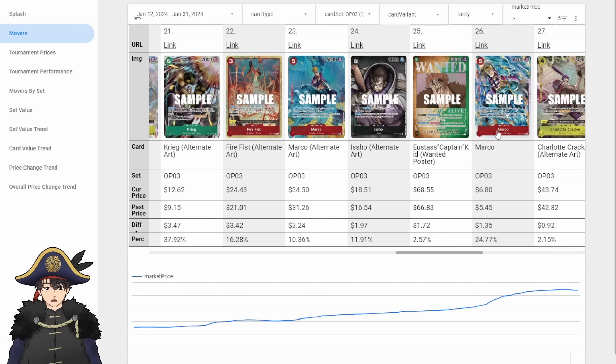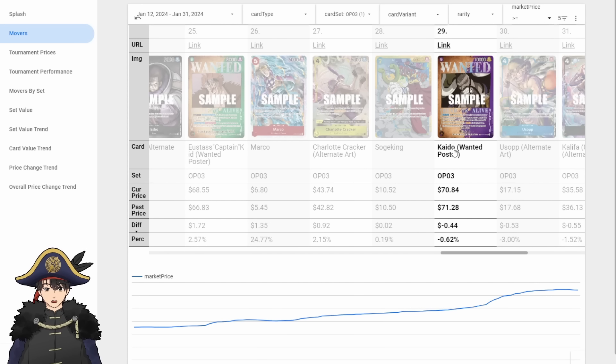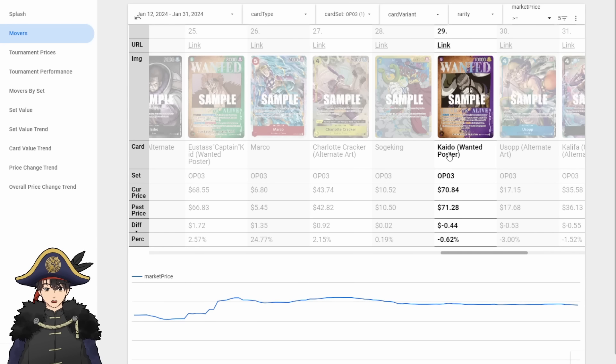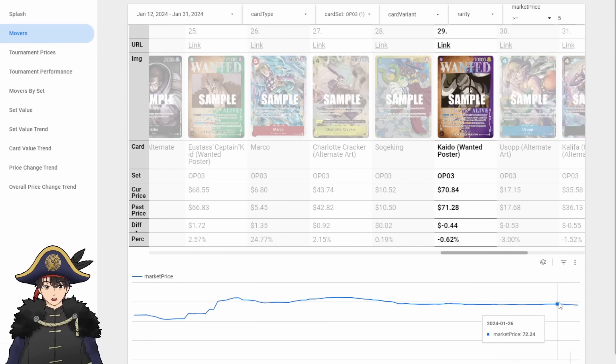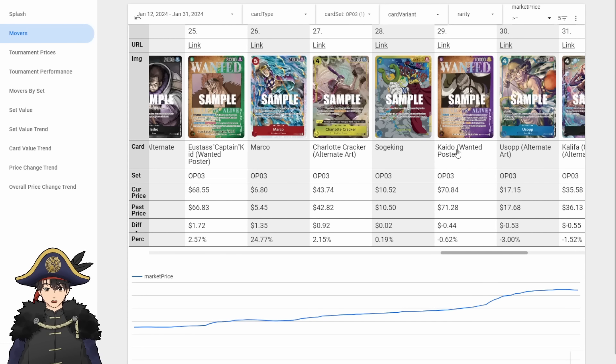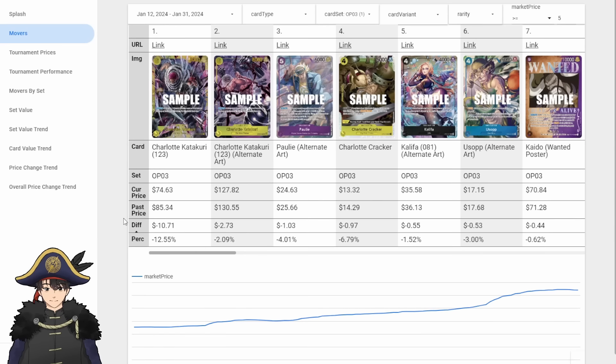Marco went up too, because the Zoro list that did really well ran 2 or 3 Marcos. 9-cost Kaido continues to go down in price, even though Purple Luffy won 2 championships in 2 regions and this is a staple card in that deck. He's only gone down since December. This could be a good opportunity to invest in him, though he might disappear in OP06. People were surprised how well purple did — don't discount it just yet.